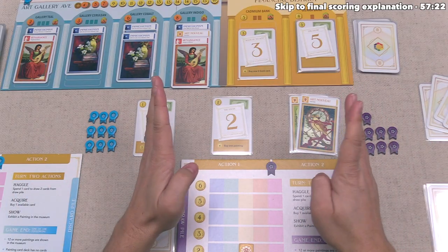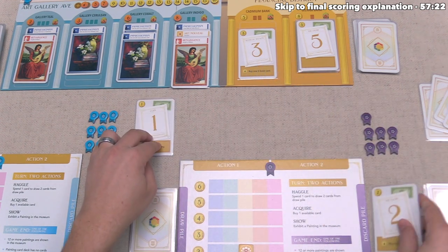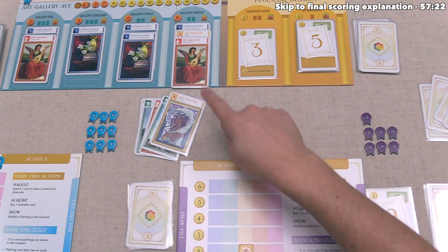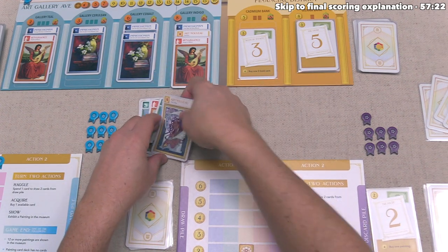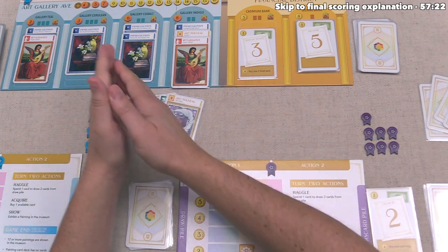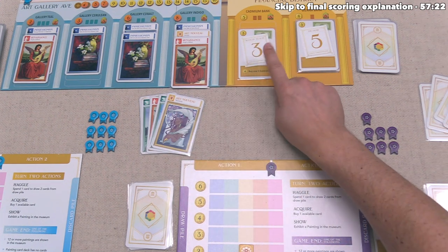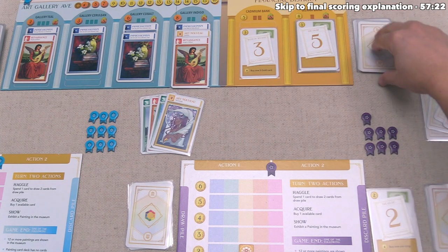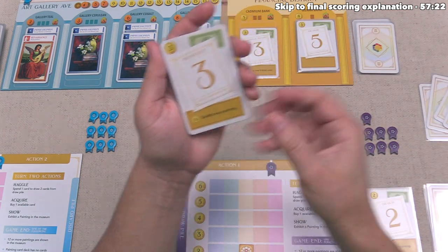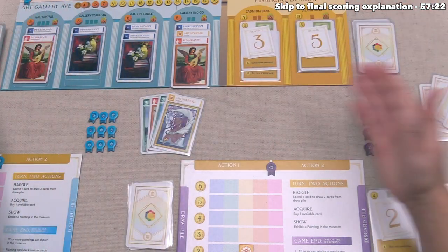We performed both actions in a great turn. Now we finish by discarding, keeping one card in hand, and drawing four more. We drew an Art Nouveau card — worth two purchase power on our next turn. After that, we need to do a reset, and I realize that at the end of the red player's last turn, there was something to reset on the board: the Cadbium Bank needed another three-value card, one that lets you exhibit one painting for eight purchasing power. That should have already been there. Our turn is now done.